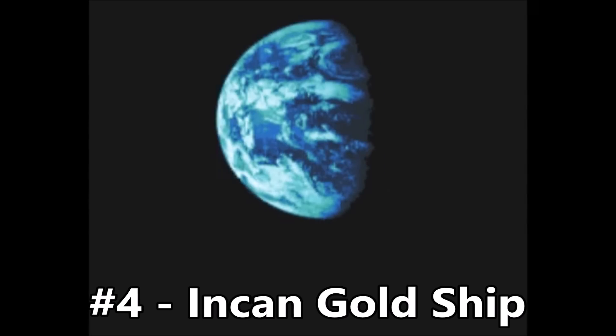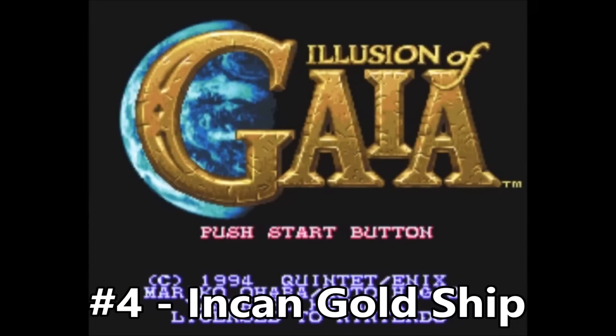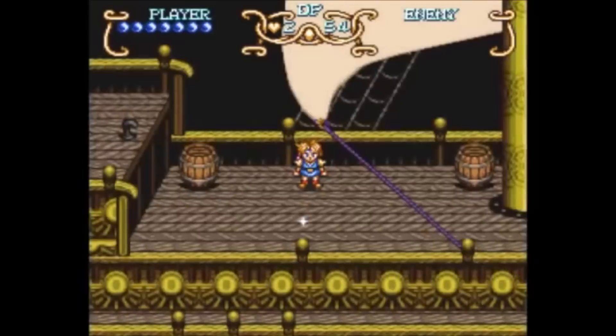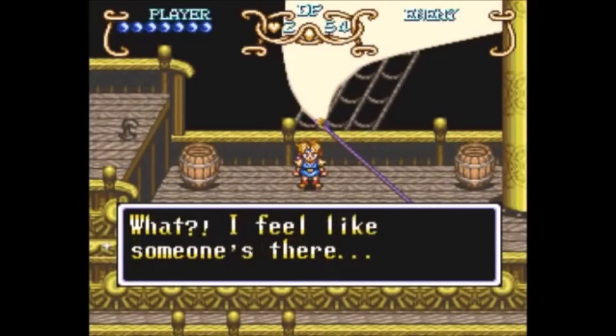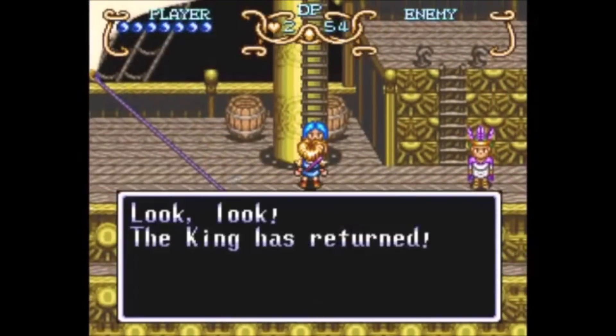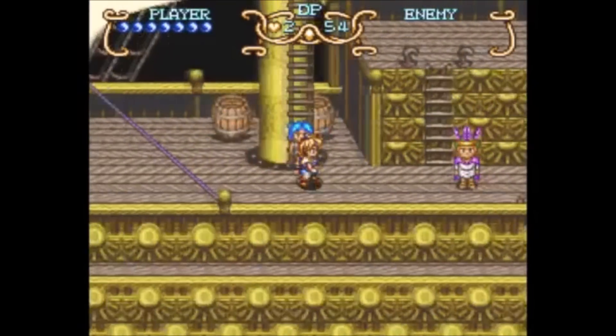Number 4 - The Incan Gold Ship in Illusion of Gaia. Can we get a remake, or at least a re-translation of this game please? It's just so beautiful. And you can tell that the story was amazing in Japanese, but it is butchered to say the least in English.